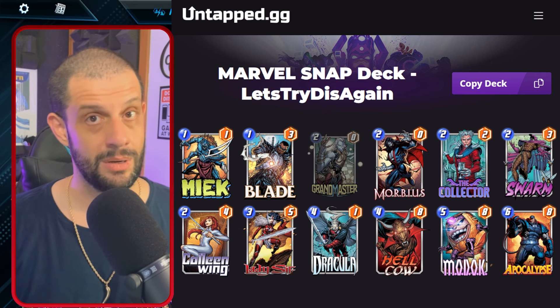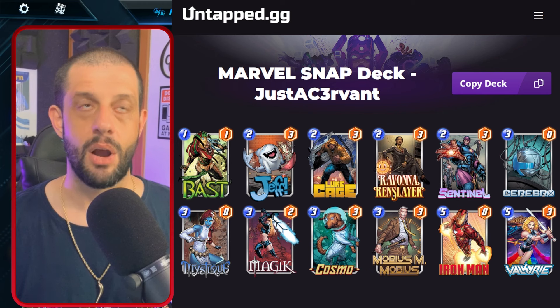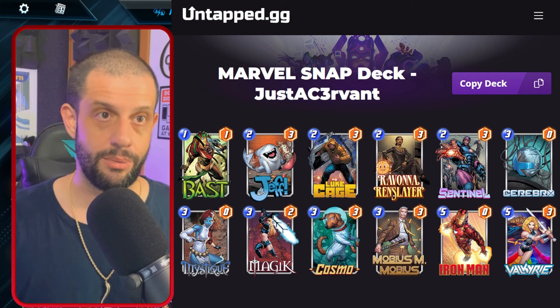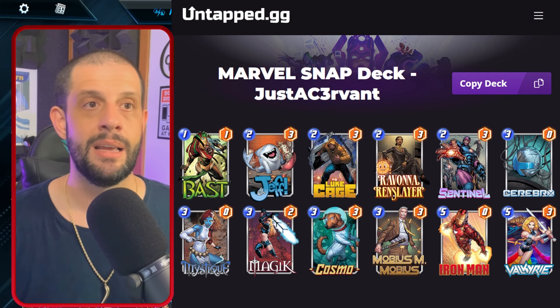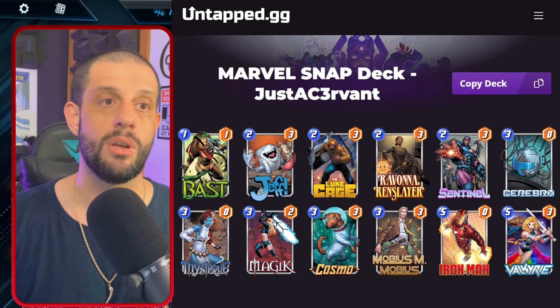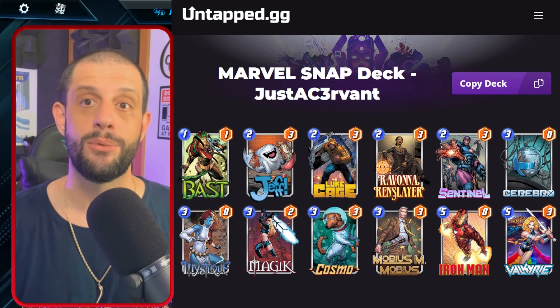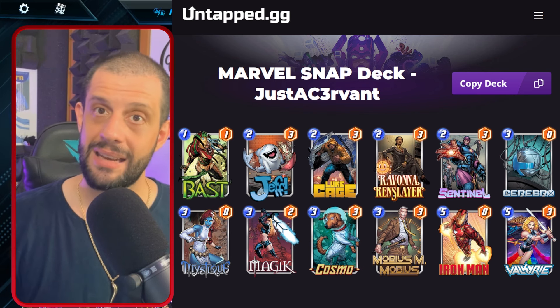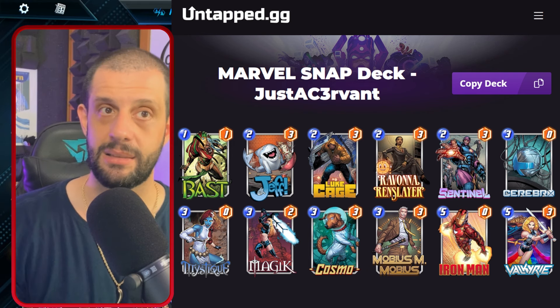Lastly, there's a counter deck for this week because Grand Master is going to be everywhere. It's the most highly anticipated card and it's an on-reveal card that makes more on-reveals happen. Play Cosmo — and since Grand Master is a zero cost, there's going to be a lot of Ravonas too. Play Mobius — so three and three, C3. This is a pretty standard C3 list making sure that we have Cosmo and Mobius so you're ready for either one of those play lines, so you can defend in multiple different ways and look to get out that Cosmo early.